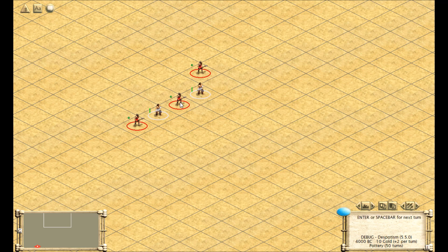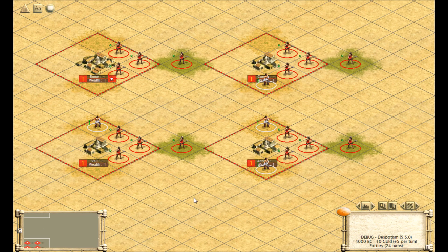However, whichever barbarian captures it first will force the other barbarian to move in the other direction. If this barbarian captures the worker, it will force the other barbarian to move up. If the other captures it first, this barbarian will be forced southwest. With an understanding of these barbarian movement patterns, we can now begin to build logic gates.